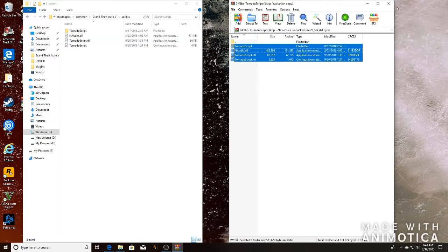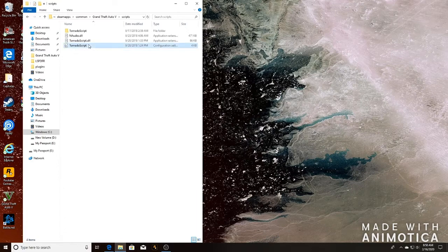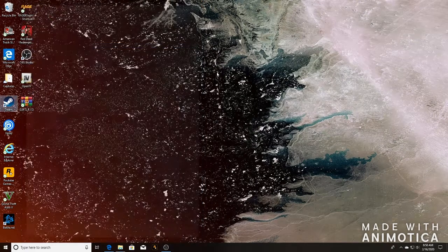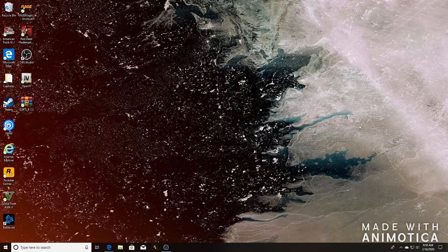Once you've dragged and dropped those, go to the Script Hook 5 configuration settings. It's automatically set to F6, which is fine. It has to be a function key — F1, F2, F3, F4, that type of button. Mine is set to F6 and that works for me. You can change it if you want. Now let's go into the GTA 5 LSPDFR game and I'll show you how everything works.